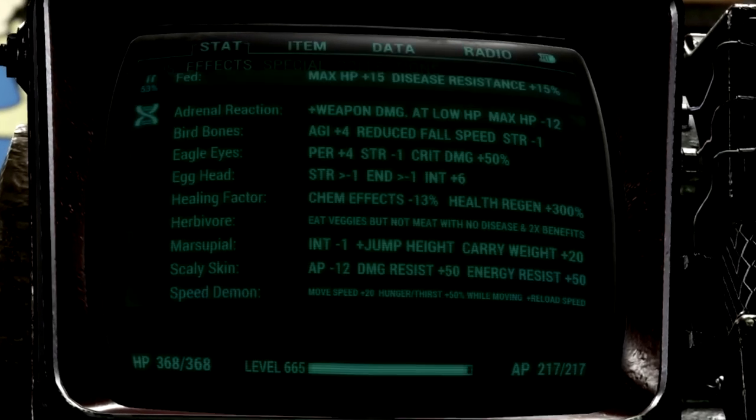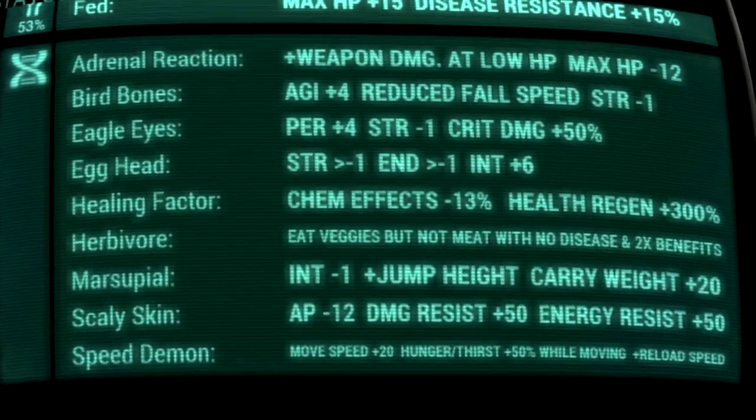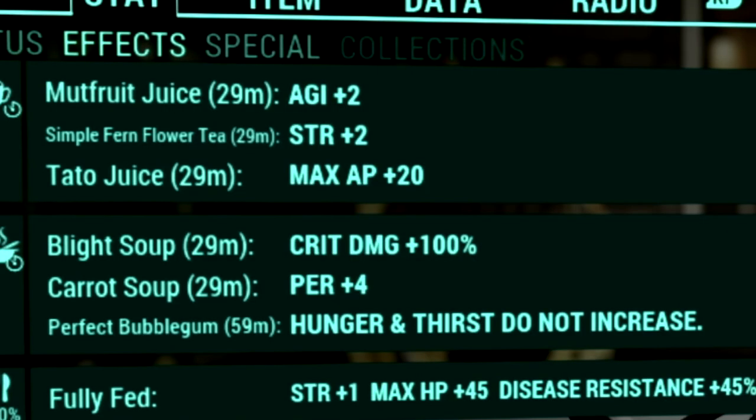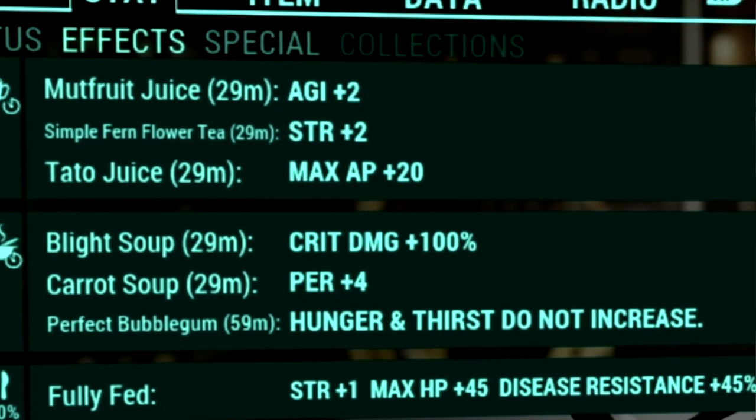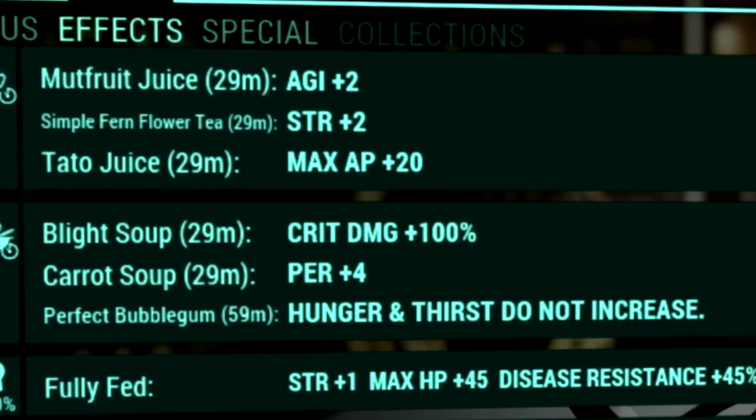Over the mutations we're using: Adrenal Reaction, Bird Bones, Eagle Eyes, Egg Head, Healing Factor, Herbivore, Marsupial, Scaly Skin, and Speed Demon. Over in our buffs, starting off with our food buffs, we have Mutfruit Juice to get a plus 2 to our Agility, Simple Firm Flower Tea to get a plus 2 to our Strength, and Tato Juice to get a plus 20 to our max AP.